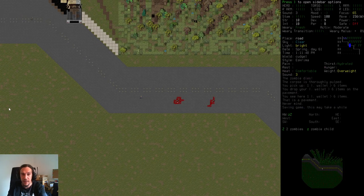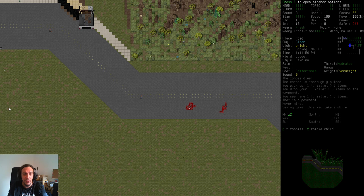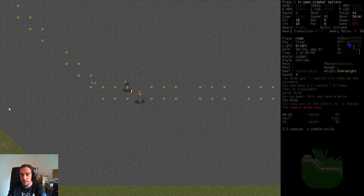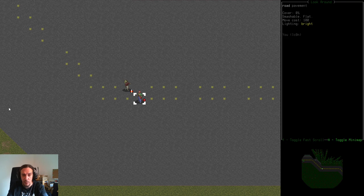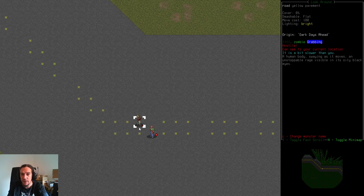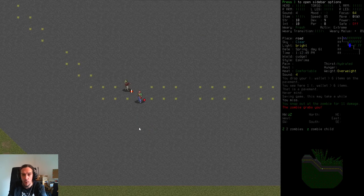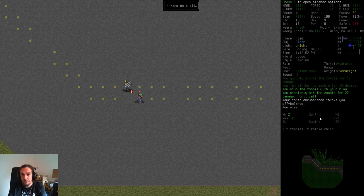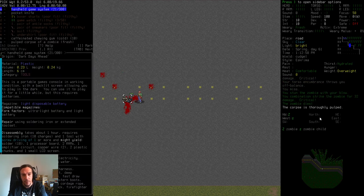A motel is one of the easiest locations to attack — there's always a couple of zombies, pretty normal ones, and a very modest danger rating. This time we got grabbed while the zombie was at pretty high HP, so I'm walking away to break out of the grab.